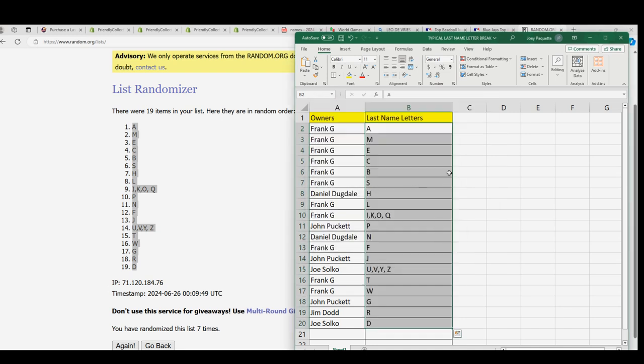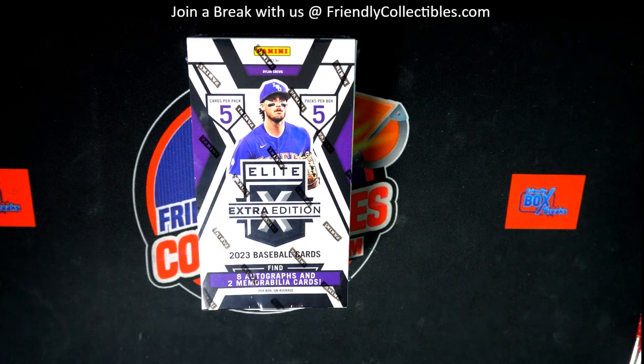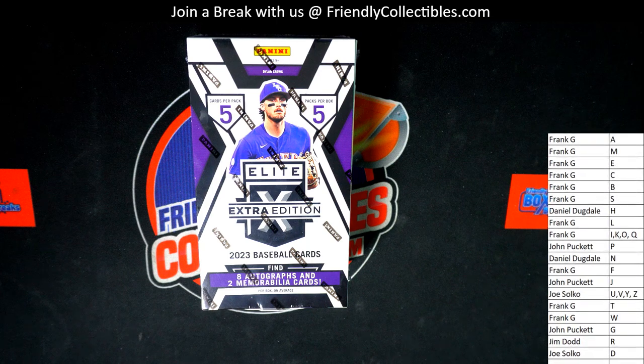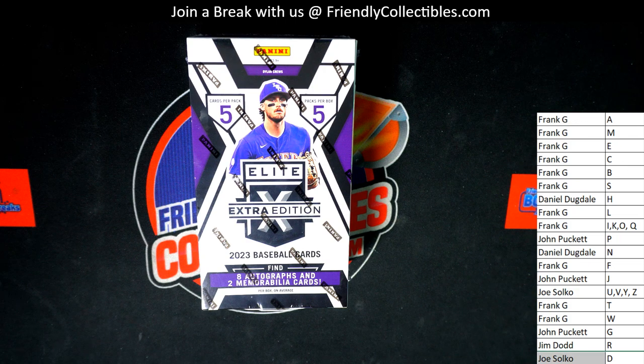Now you can see your letter in the break. There it is - S for Skeins Frank, C for Cruz. The Blue Jays guy Namala - Daniel D, the Blue Jays guy. There's a bunch of young prospects in this thing: Eldridge, Couser - so many different ways to hit big in here. Dominican prospect, the highest rated international prospect. Good luck with him.